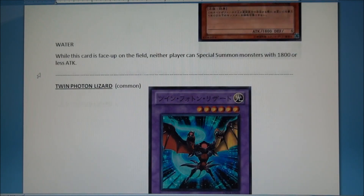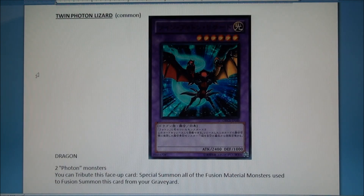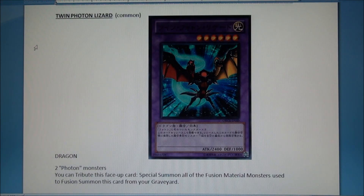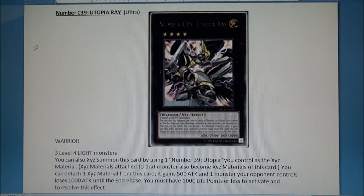Twin Photon Lizard — good card. I don't know if Photon decks would ever want to run Polymerization if they can make this as a contact fusion, which kind of reminds me of the Gladiator Beast contact fusions or Chimeratech Fortress Dragon. If it requires Poly it may not see play, but I kind of like it. I guess you could run De-Fusion even though it already has a De-Fusion effect built in.